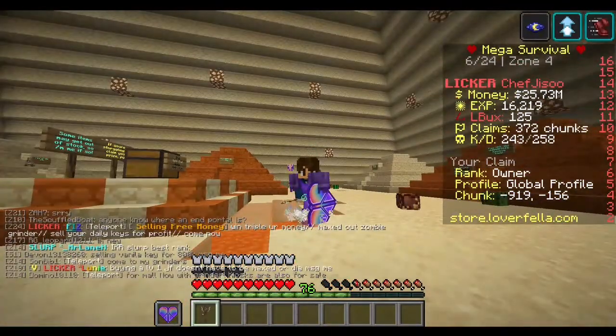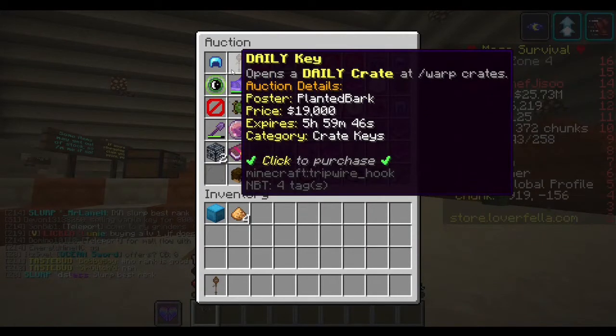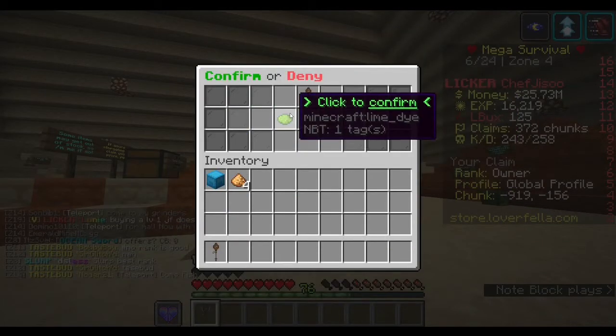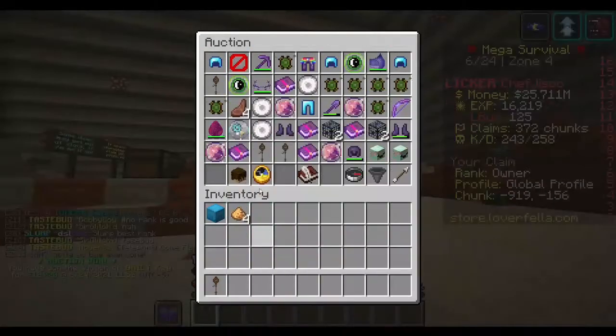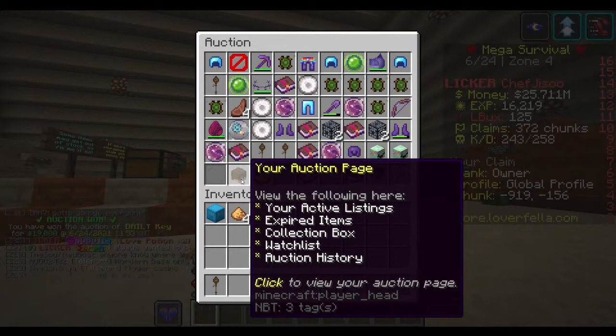Now let's go back into the auction house. Let's say I wanted to buy a daily key — you'd left-click it and then click the green dye. I've just bought that, but as you can see it hasn't gone into my inventory yet, so let me show you how to actually get it.